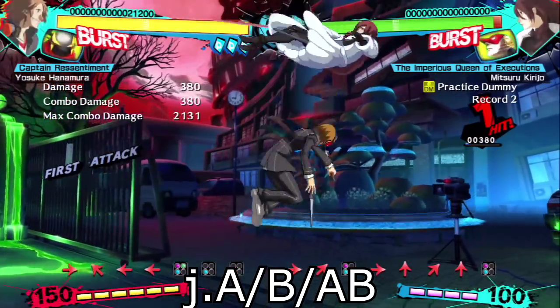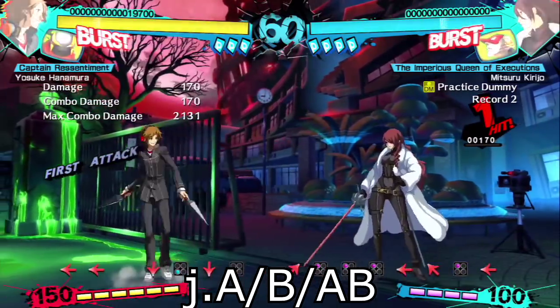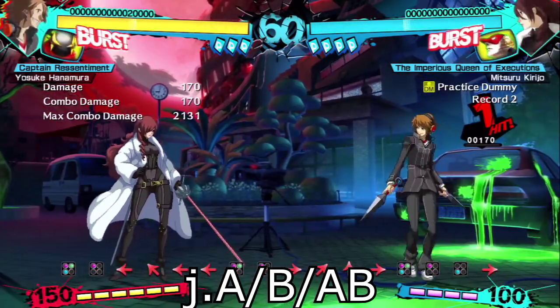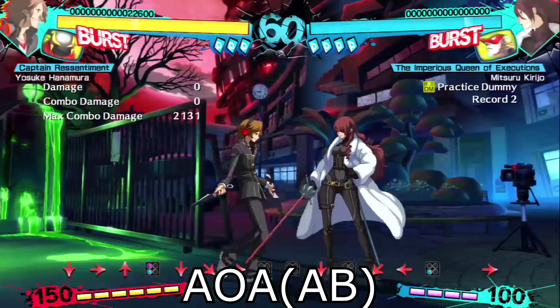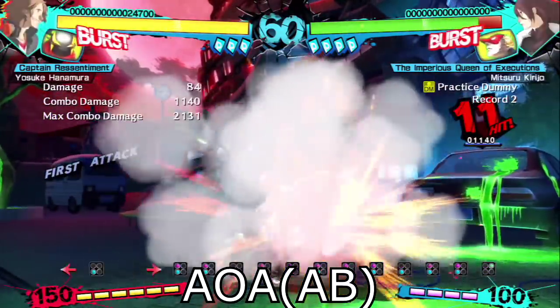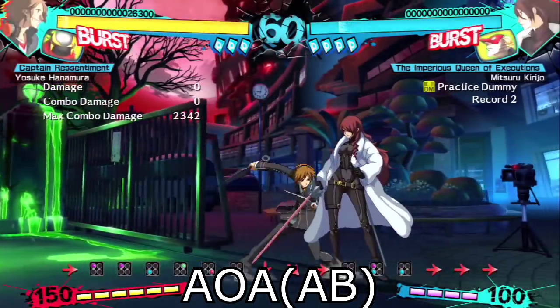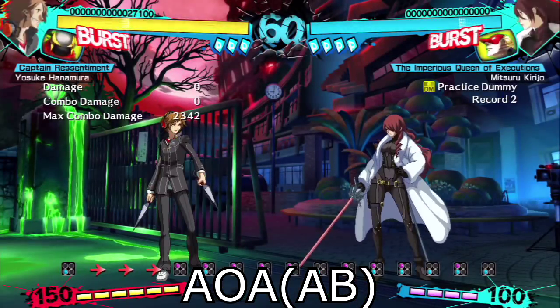All of Yosuke's jumping attacks are pretty good for pressuring the opponent, and can also lead into some very good damage combos. But please never whiff on jumping AB, because you're just going to get punished. Yosuke's all-out attack is pretty good, and can lead into some very good damage on hit, but like most all-out attacks in the game, you're going to get punished if they block.